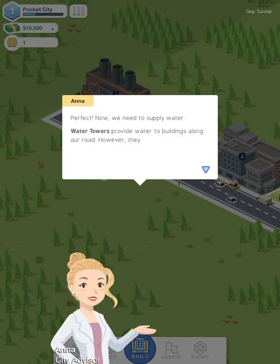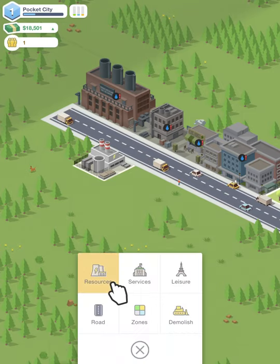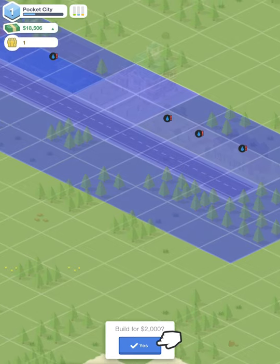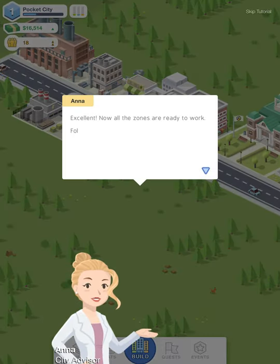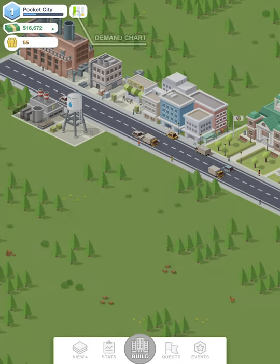Now we need a water supply. Water towers provide water to buildings along the road, however they don't pump very far. Let's click on water — we have a couple of categories. We'll put our water tower there and it's the same idea, pumping water all along the road. Are we making money? We're making 16,514 dollars. Now all the zones are ready to work. Follow the demand chart to see which zones to build next. You unlock new buildings when your city level increases, and gain XP by building zones and completing quests.